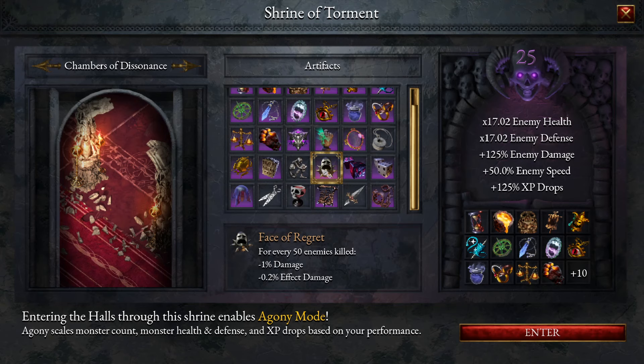We are going to put Face of Regret on for this one, because — interesting fact — this does not affect the Thorn Fist Vacuum's damage. We are going to go in at Torment 25, so this is going to be a difficult one, but I'll show you this build is kind of pretty powerful. Let's get into it.